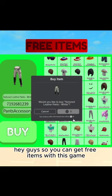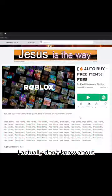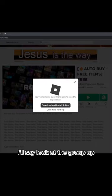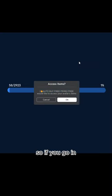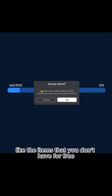Hey guys, so you can get free items with this game — like a lot of free Robux items I actually don't know about. So this is the game name, and if you can't find it by the name, look at the group app. This is the group, and if you just go to Experience you will actually find the game down here. It's called 'Buy Free Items.' So if you go in, it will ask for your inventory access so it can show you the items that you don't have for free.